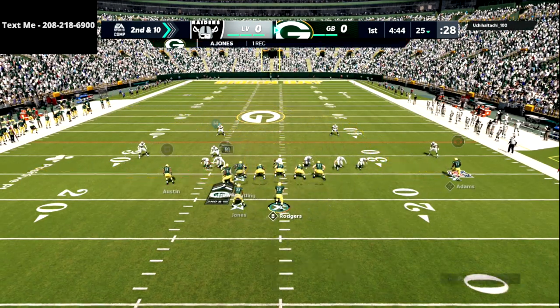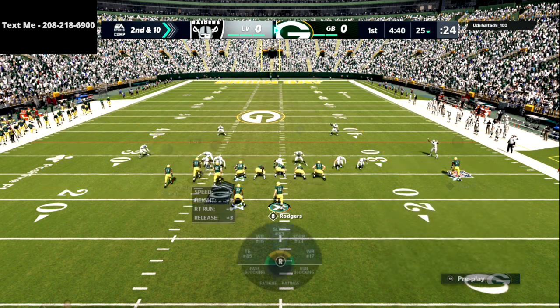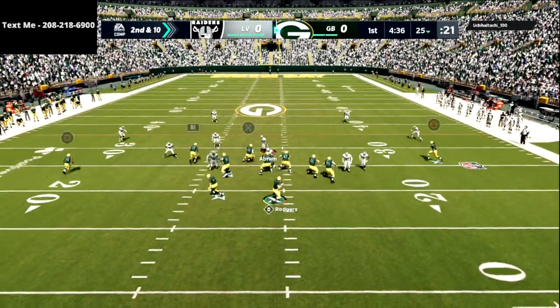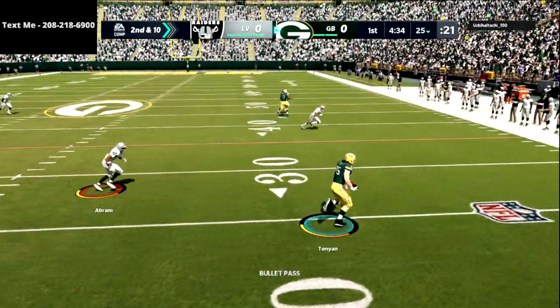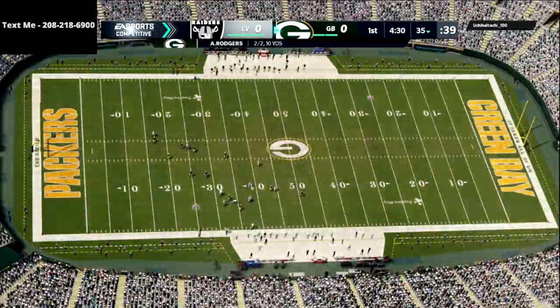As part of your pre-snap hypothesis, you want to identify who is open and also where your hot read is if they blitz. You always want to have a hot read — right here he blitzed off the right edge and I was able to deliver the hot read and get an easy first down with Robert Tunyon.